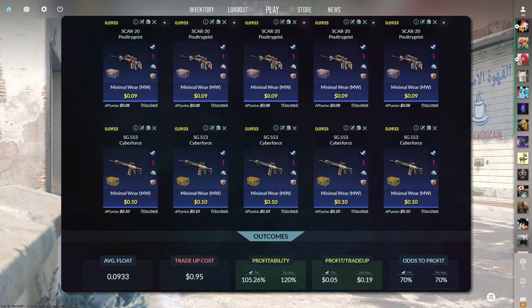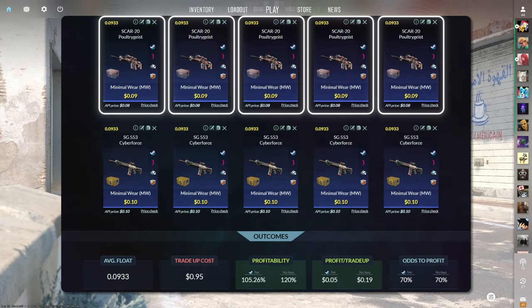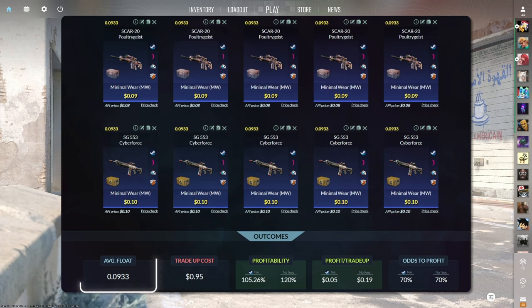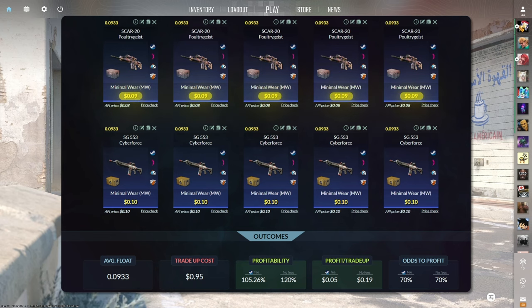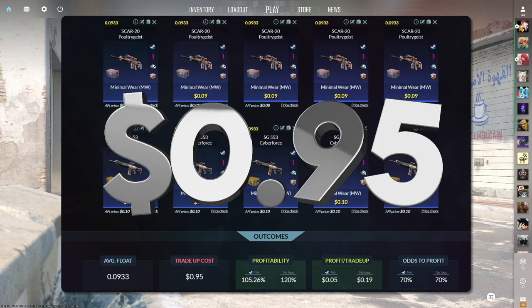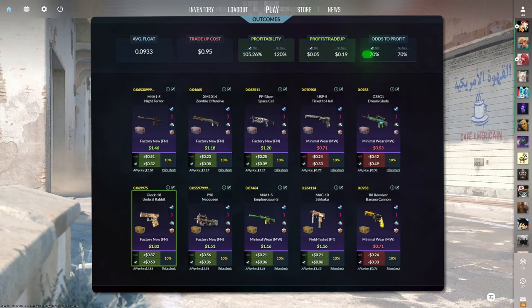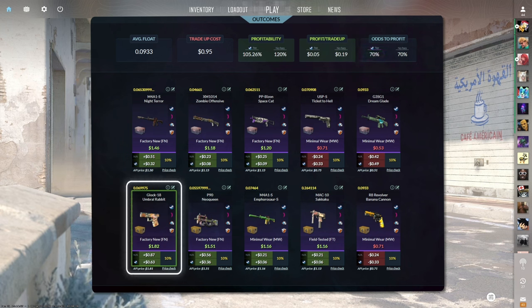The first tradeup consists of 5 minimal wear mil-spec skins from the Dreams and Nightmares case and 5 minimal wear mil-spec skins from the Revolution case, below a 0.0933 average float. Make sure to get the Dreams and Nightmares skins for 9 cents or less and the Revolution skins for 10 cents or less. This tradeup costs 95 cents total and has a 105.26% profitability after Steam fees, with a 70% chance to profit each time. Seven of the 10 outcomes are profitable, with the factory new Glock 18 Umbral Rabbit being the best at 63 cents of profit.